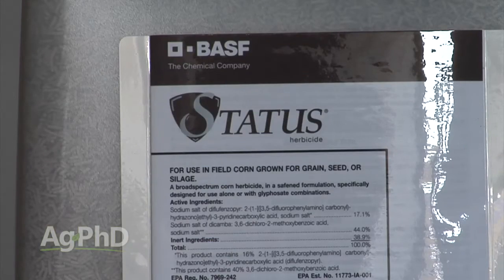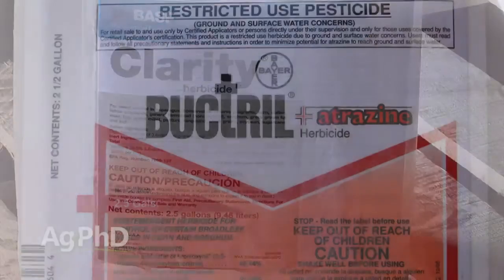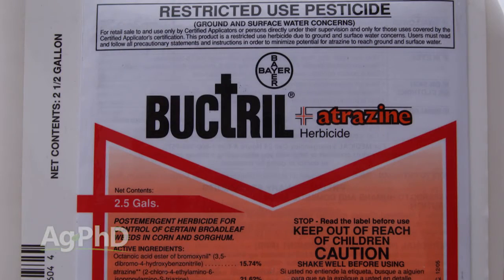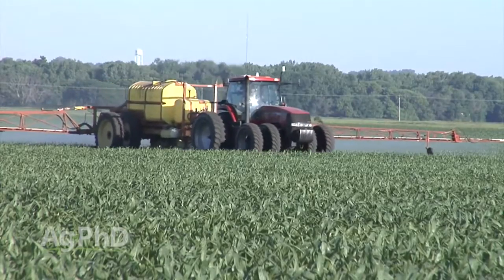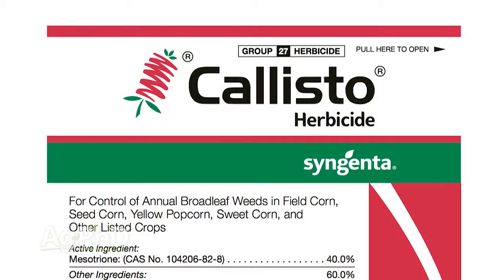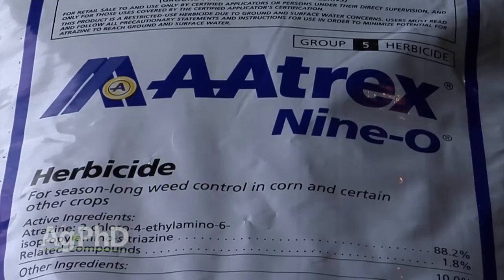Post-emerge in corn, we like Status the best, although Diflex is really good. Clarity is really good with a little Atrazine, and even Buctrel Atrazine isn't that bad. The HPPDs do a pretty nice job and you can spray them a little bit later in the season. If you get a late flush, you can still go with Callisto, Laudice, Impact, or Armazine — especially when you throw in just a little bit of Atrazine, even a quarter pound. It really kicks that control up.